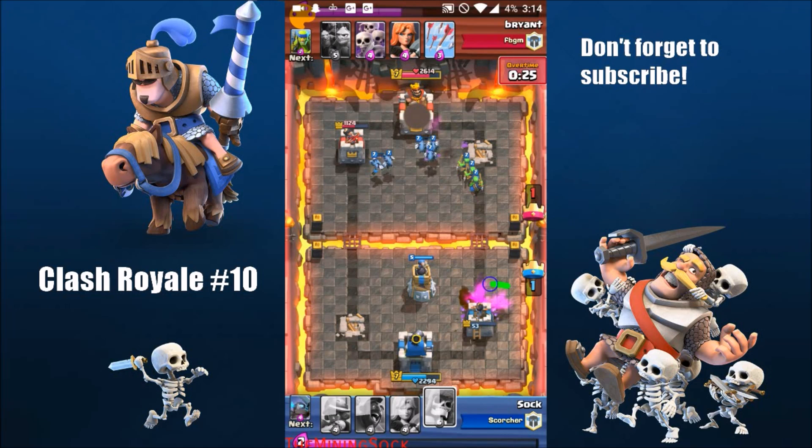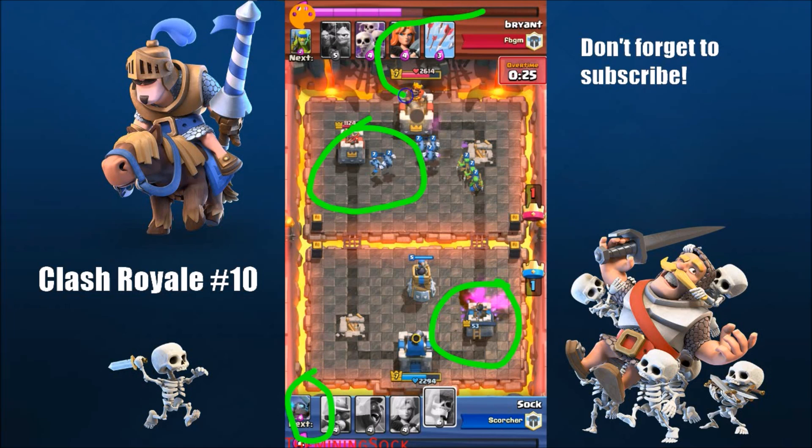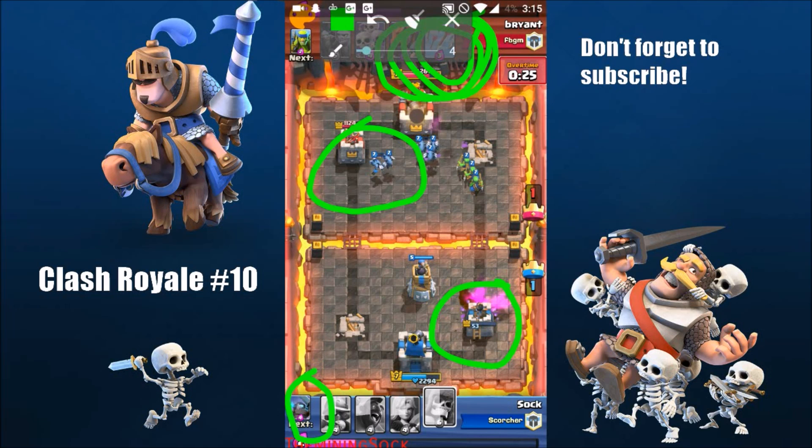My tower is at 53 health and his tower is at 1,124 health. I have a mini Pekka ready so I take down his tower with that mini Pekka. He could kill me easily with those arrows right here but for some reason he doesn't do it — that really shocked me honestly.